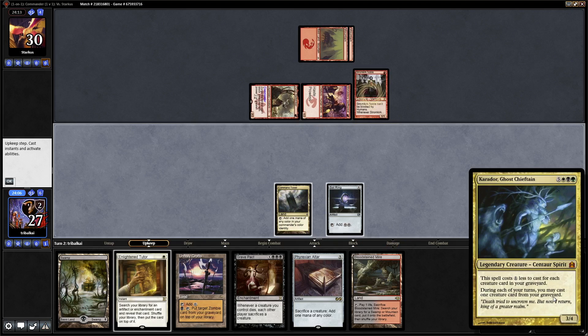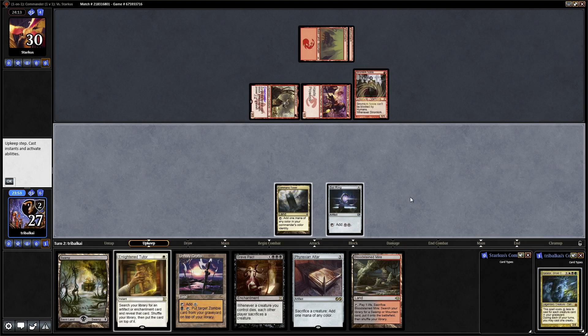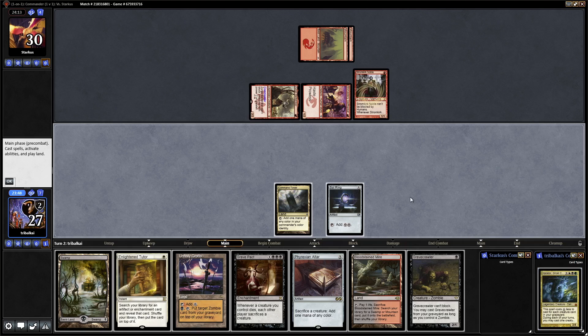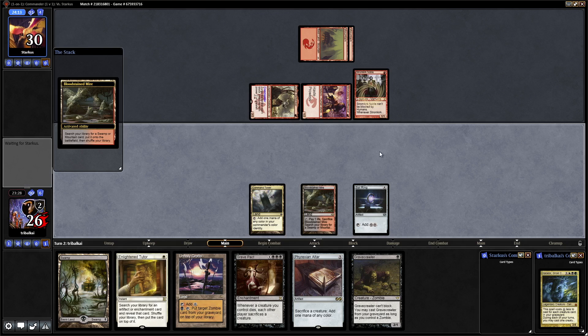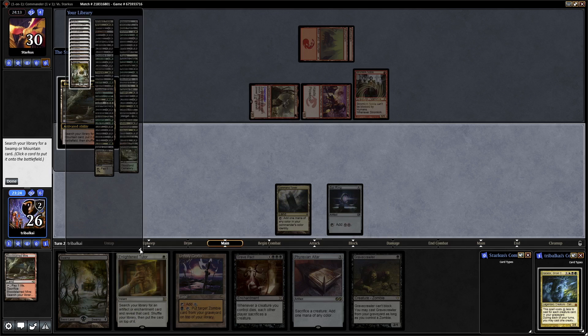Karador Ghost Chieftain is 8 mana in Abzan for a 3/4. It costs 1 generic less per creature in our graveyard, and we can cast a creature spell from our graveyard once a turn. And would you look at that — a Gravecrawler. We need another zombie in play to switch that on, but I might be tempted into a Skullclamp onto the Enlightened Tutor. Let's go for Bloodstained Mire — we want a white and black source.